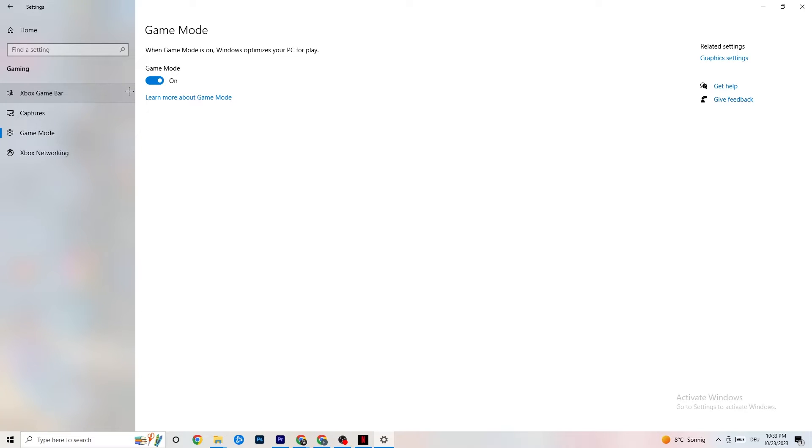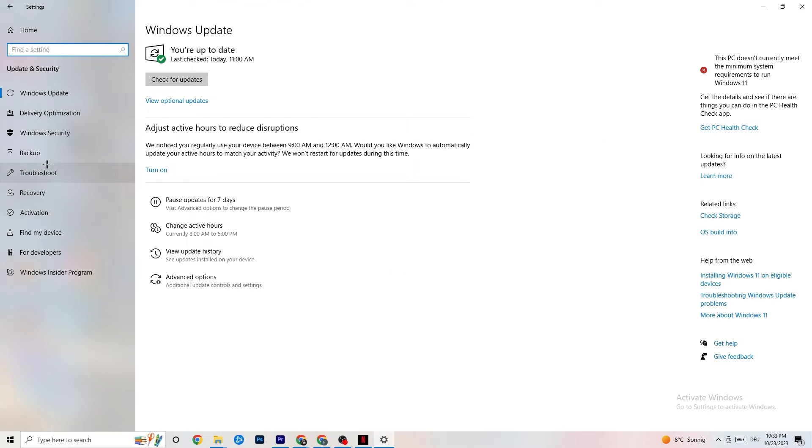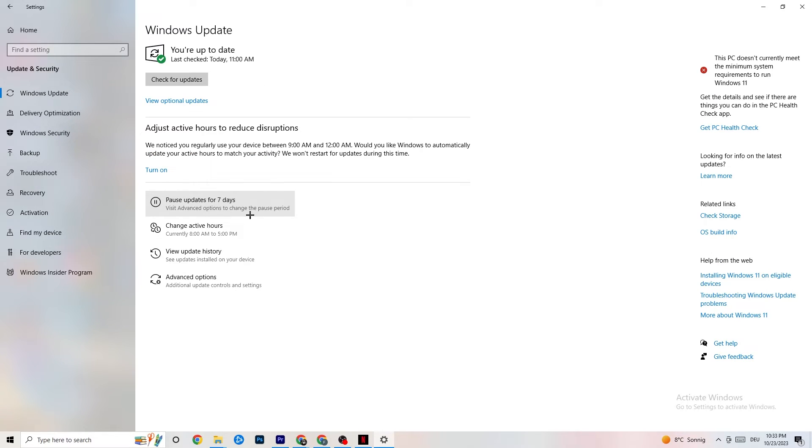Go to Game Mode — this is a bit tricky because it won't work the same for every device. Some devices perform better with Game Mode on, others need it off. Test both options and see which works better for your PC. Then go back and click on Update and Security. Click on Troubleshoot — this will use your system to search for broken data and repair it. Run the troubleshooter to see if it finds any issues.